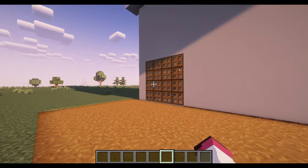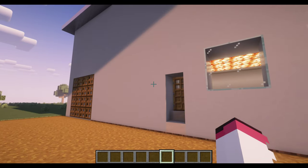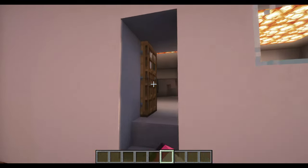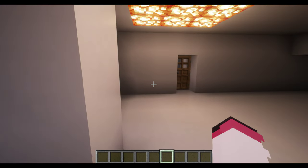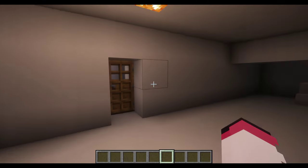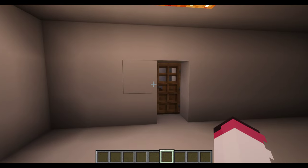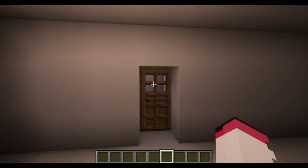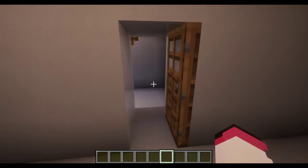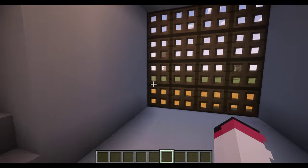This is a garage, and let's go in. Ok, I first see two doors and stairs. Ok, let's go to see the first door. Yes, this door goes to the garage.